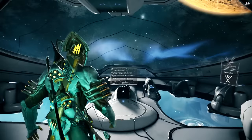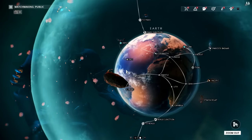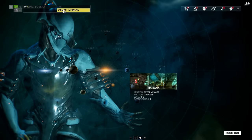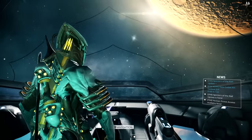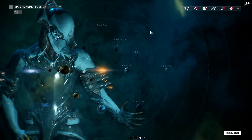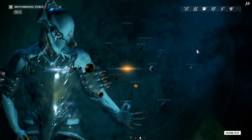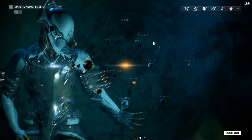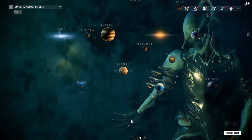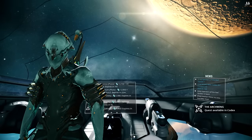The clan dojo is going to allow you to craft Orokin Derelict Keys, which open up a new tile set — basically a floating ship visible when you zoom out on navigation. One of the junctions, I think maybe Saturn, requires you to go to the Orokin Derelict. To acquire those keys you have to be in a clan, so that's why it's very important to join a clan super early.